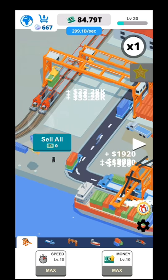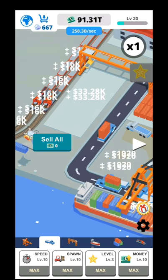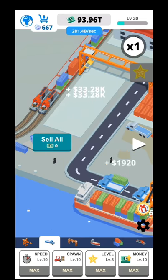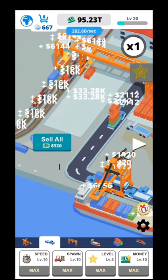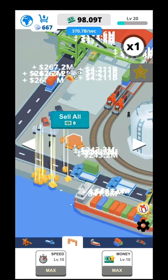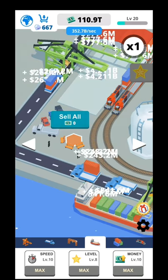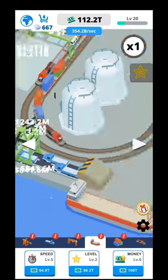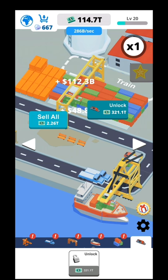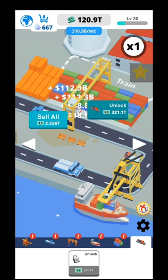Let me show you what you need to upgrade. First you have the crane — you can increase the speed and the money. Afterwards you have the trucks: speed, money, spawn rate, and level. I think level means more money and a faster truck. Then there are other upgrades with speed and money, then the boats — how often they come and what kind of crates the ship brings. At the end of the screen you also have speed, level, and money upgrades.